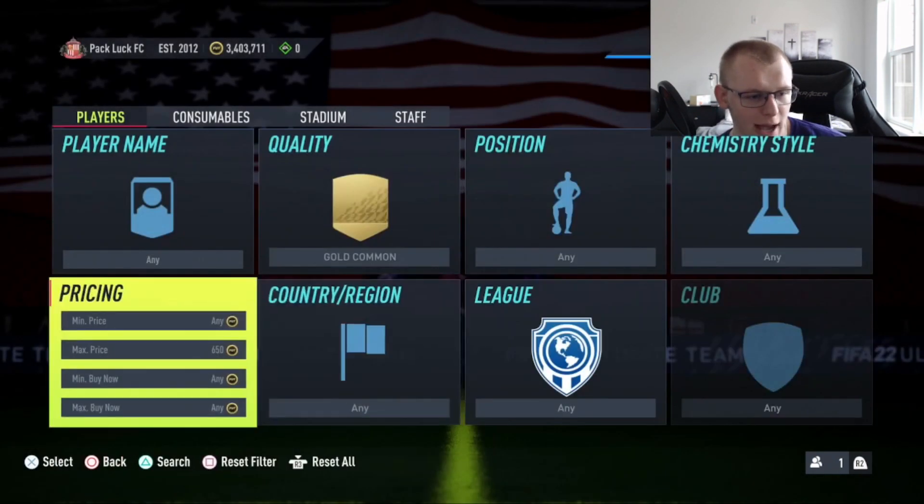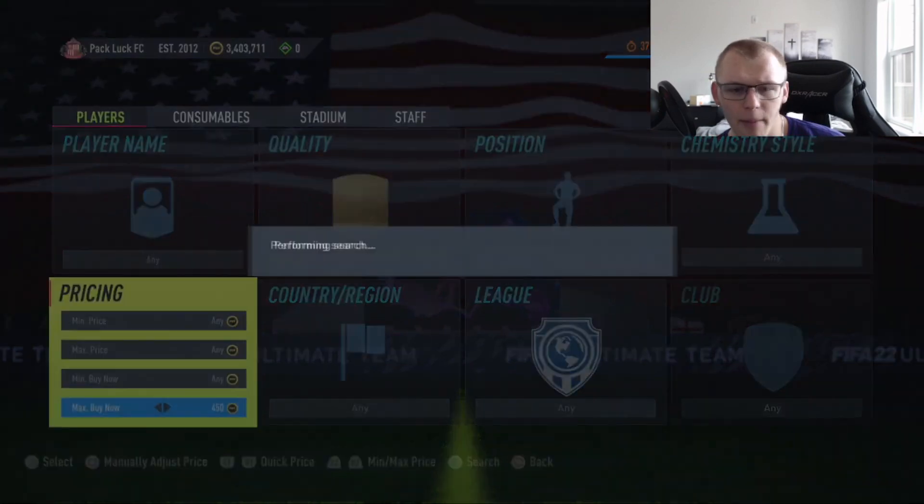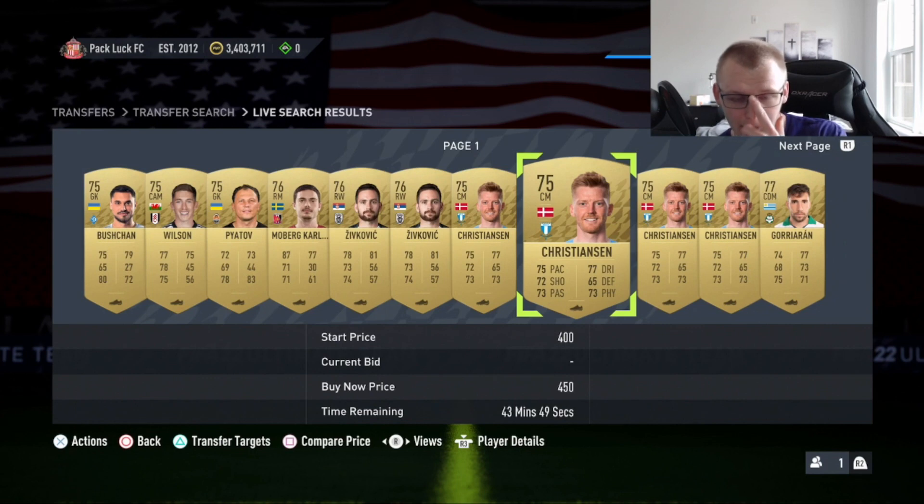What are common golds at currently? They should all be 400 coins — yeah, they're all 400 coins. With the EFIGS player pick that might shoot common golds up a bit.